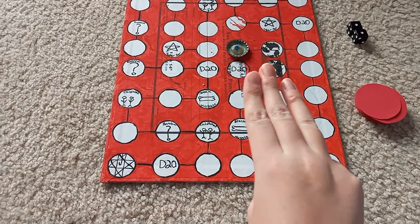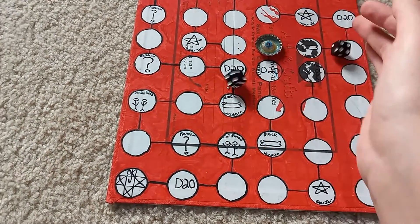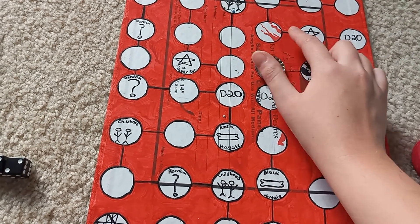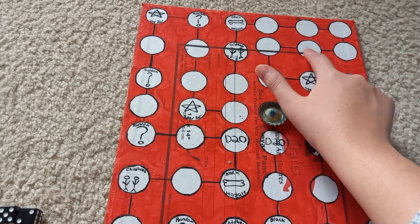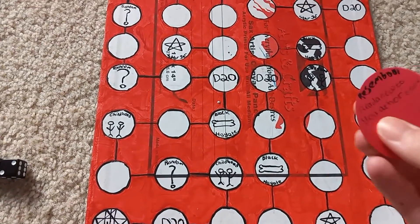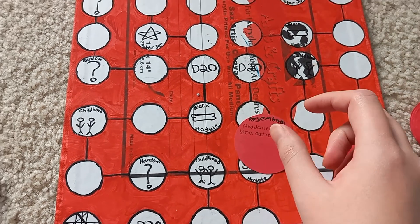Roll number three — and that is seven. We moved seven spaces and landed on another blank space. The prompt for that is going to be read a new-to-you author — a book by an author that I have not read before. Roll number three brought us Resemble, and that is to read a new-to-you author book, essentially a book written by a first-time author for me that I haven't read any other books from.